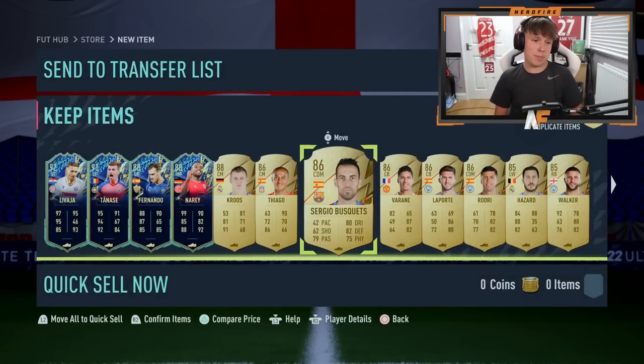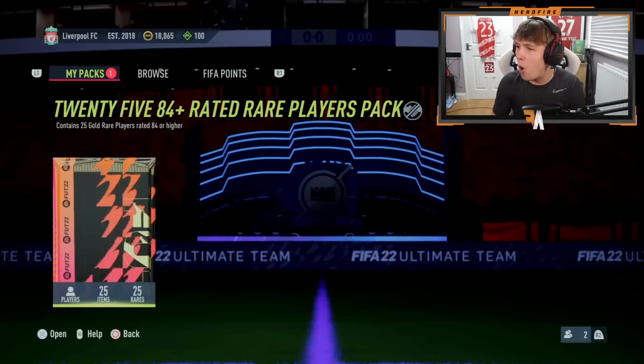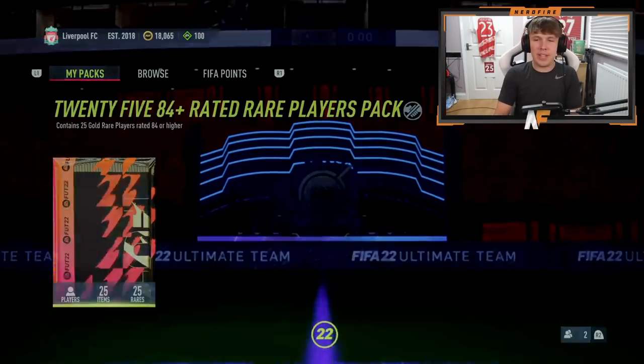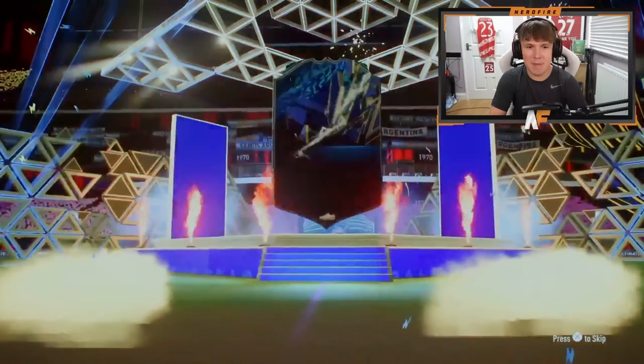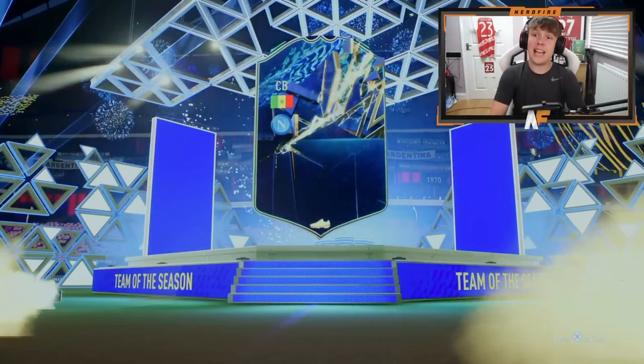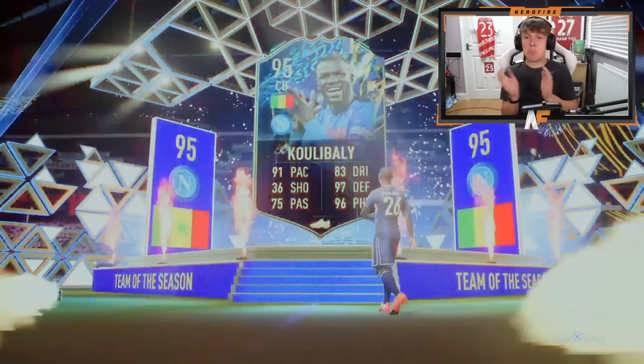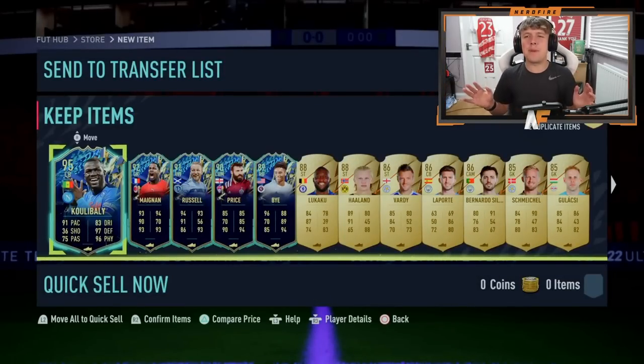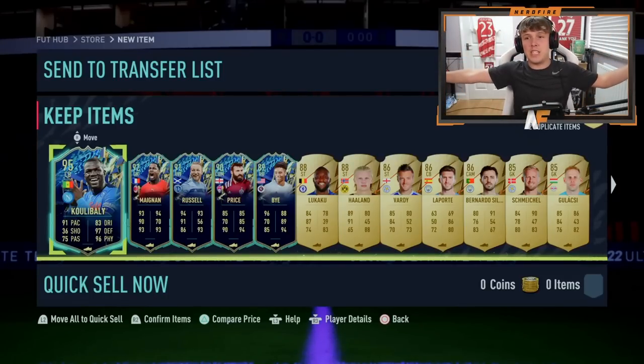Goomy is here for the 84 plus x25. Hopefully we see an ultimate tots in his pack — that's what we're hoping for. What do we see? Kalidou Koulibaly. Solid, I like that. And Magnan. Wait, that's just silly. People are telling me the ultimate tots isn't out right now and I don't want to believe it, but there are two ultimate tots actually in the pack. Two ultimate tots — a lot better than mine.